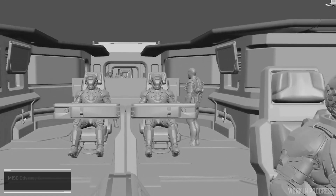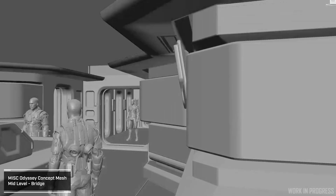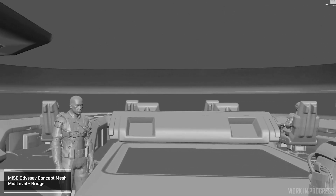The middle deck is probably the most dominant of the three. You have a bridge at the front of the ship, and it's quite a nice bridge because you have this huge bank of stations for all the crew to sit there, all in one place.